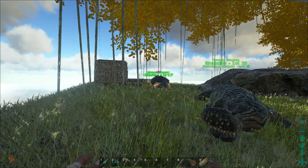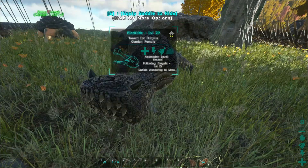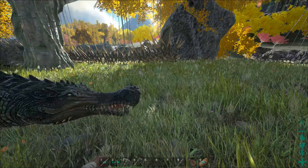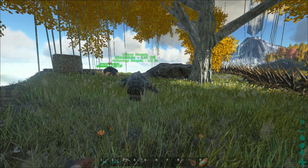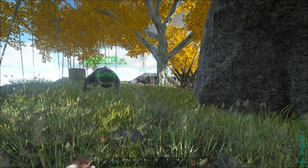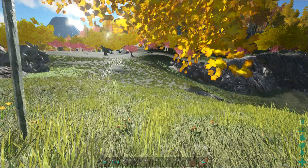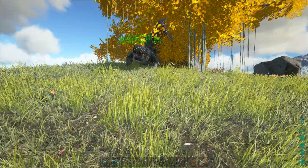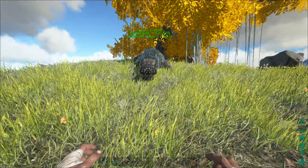Doing all that building, harvesting and building will also give me levels, which will allow me to learn saddles so that I can actually tame some creatures and use them as mounts — and not just pets that follow me around and get in the way. So I'm going to take Blacktide here with me, she's a good girl, and go gather some more resources, craft up a couple more wooden foundations, and see what we see. I'll come back once we're ready to lay down some more foundations.